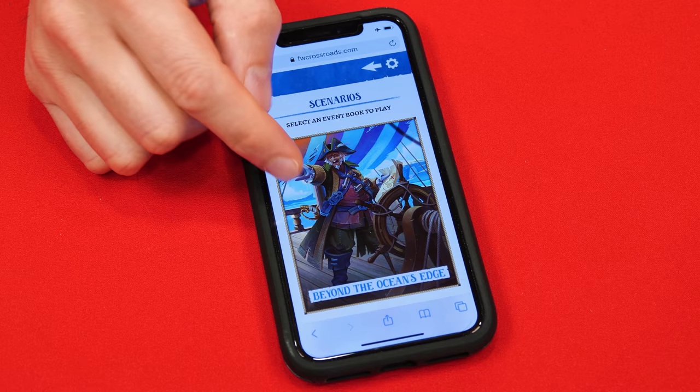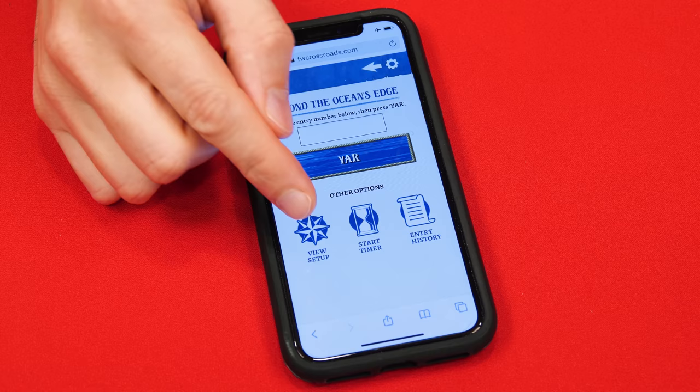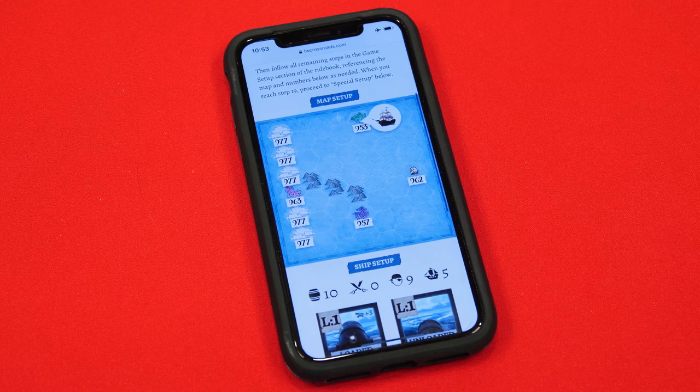With that in mind, tap Play Now to get started. Five scenarios are included in the game and all of these are replayable, but for your first game they suggest picking Beyond the Ocean's Edge. From this screen we'll then pick View Setup. Then it asks whether or not you want the scenario narrated with text or audio or both. We'll say both, but I have the audio turned off. Now it wants to know if this is our first time playing this scenario, and we'll say yes. And here it tells us how to set up the board, so that's what we'll do next.